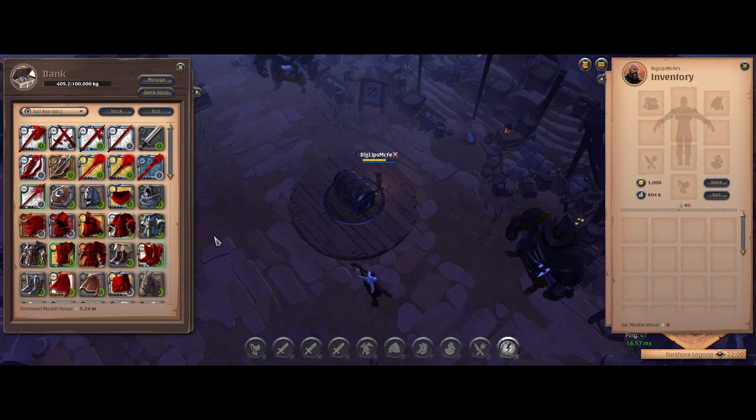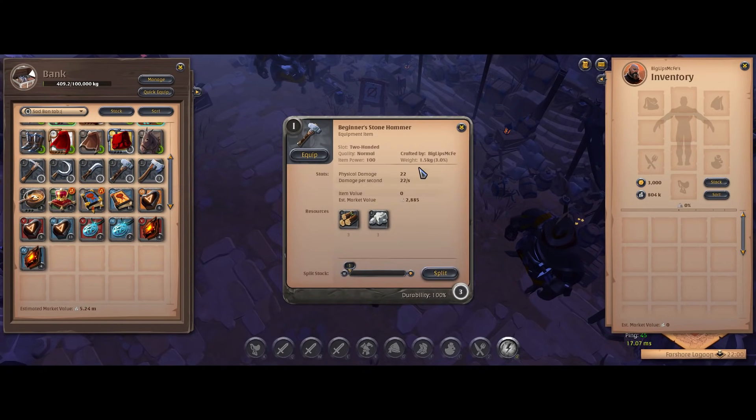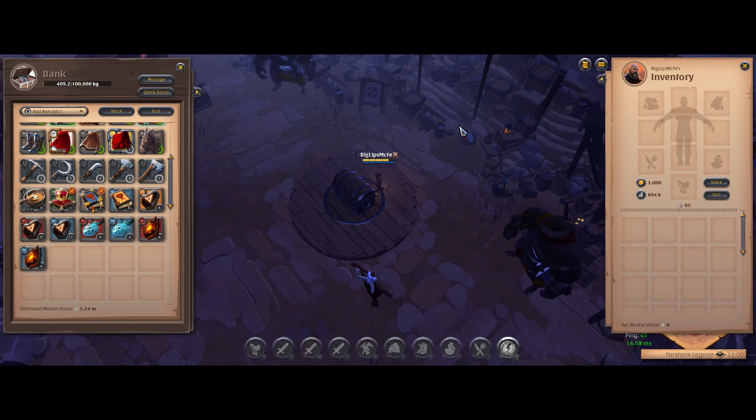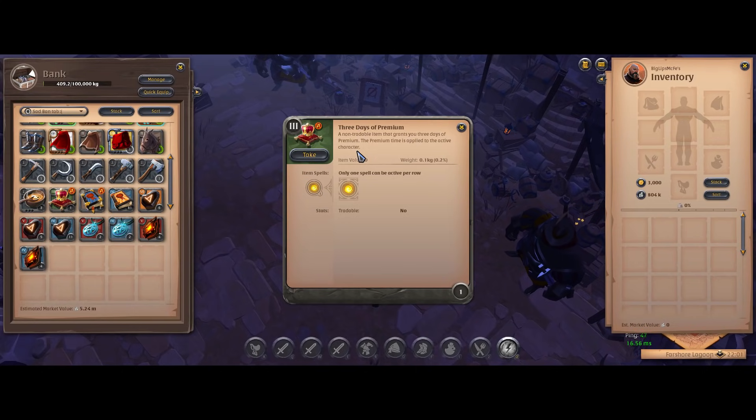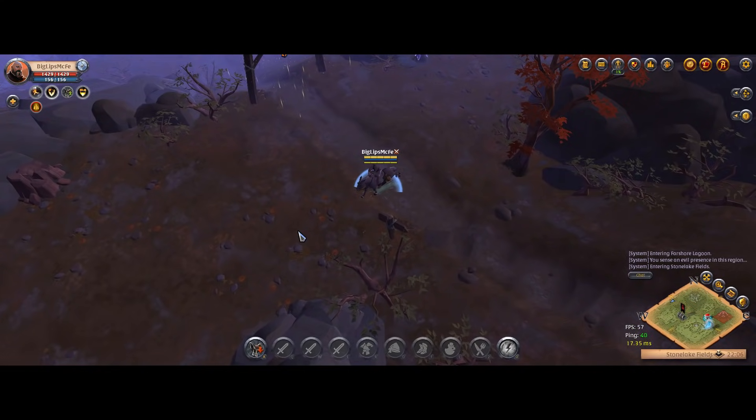Before we go gathering, you might notice two things. First, I actually have three stone hammers rather than the one you get from the tutorial island. According to my calculations, there's no way I would possibly be able to get all the stone I need with just one hammer — it would break before I got enough. And the second thing is that we've saved our three-day premium for this very moment. I don't want to use the full 30-day premium just yet, because if I die, that premium would essentially be wasted. So let's pop this premium and get started.